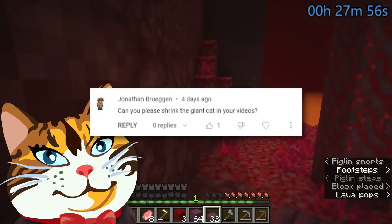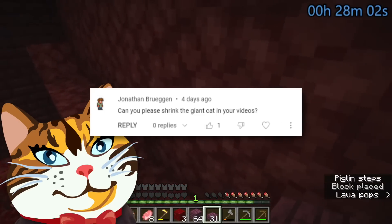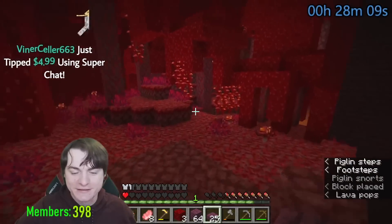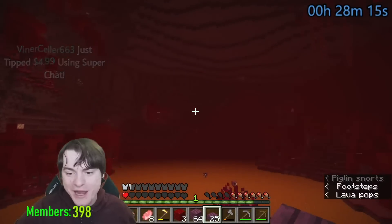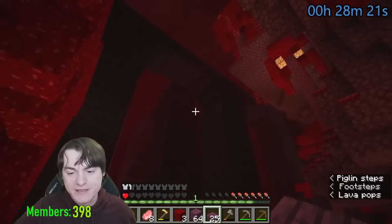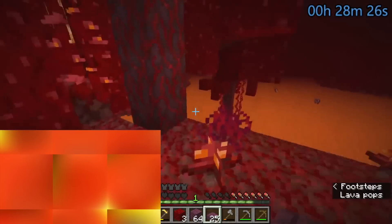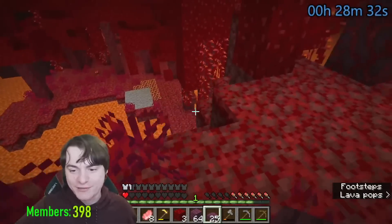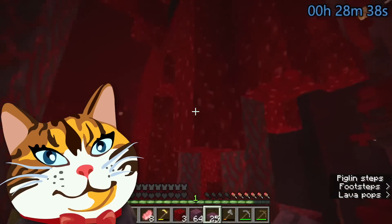Someone asks: can you please shrink the giant cat in your videos? Here's why it's there — this is gameplay from one of my live streams where I use a face cam in the bottom left. If I show that gameplay while I'm talking, it's very bizarre that the mouth is moving in the bottom left but saying different words than what I'm saying now. It's very jarring, and you could cover it with a big black box or orange square, but then you've got a really ugly corner. So the easiest compromise is to use this cat, which conveniently covers up that corner.